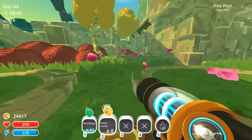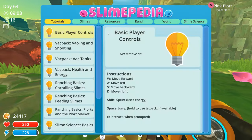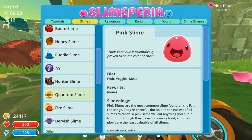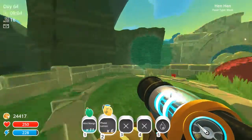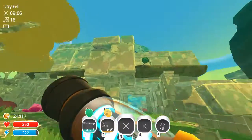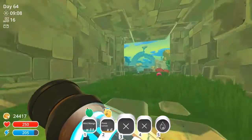And these are actually the Quantum Slime's favorite food. As you can see here — favorite. Here is a phase lemon. And you can find phase lemons on these trees around the area. They're pretty easy to find.